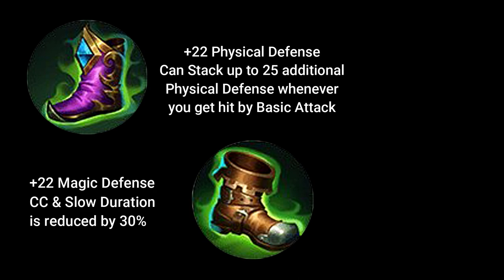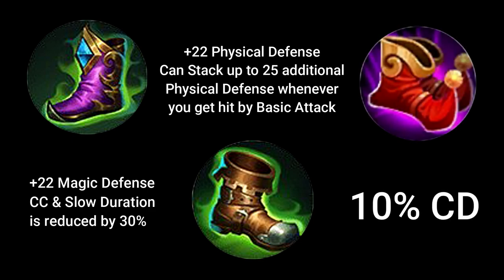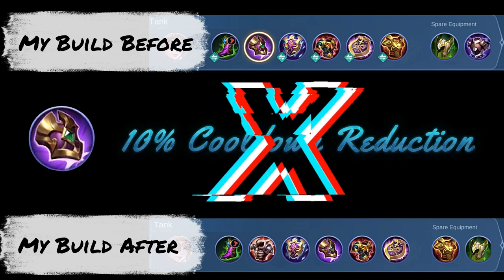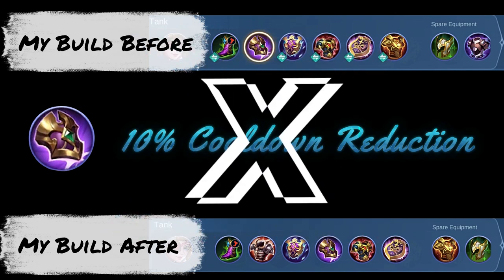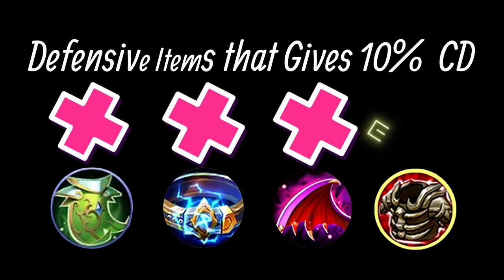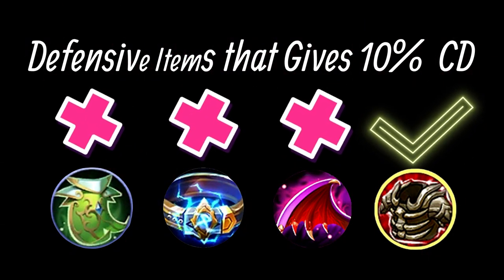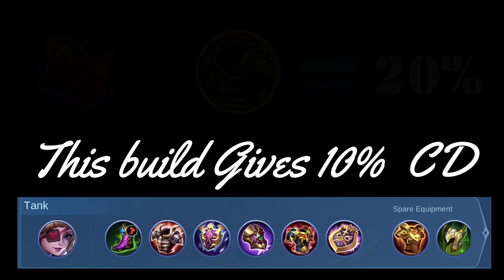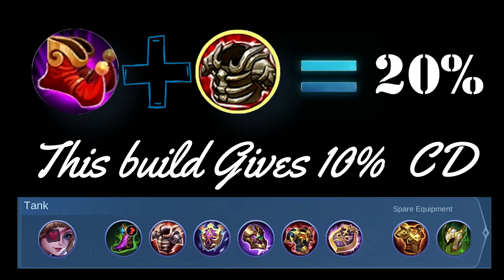Tough Boots is particularly useful when you are up against heavy crowd control enemies. You can also consider Magic Shoes if you are aiming for extra cooldown reduction. This is a good choice now that Dominance Ice no longer gives cooldown reduction. Here is a list of items that give cooldown reduction in the current patch, and only one out of four is an item I consider buying, which is Brute Force. So if you follow my build, you only get a total of 10% cooldown reduction, which is why buying Magic Shoes might be a good idea depending on how you use her.